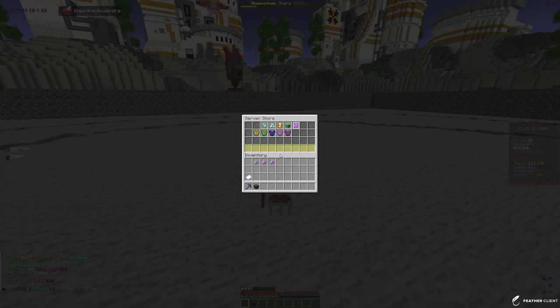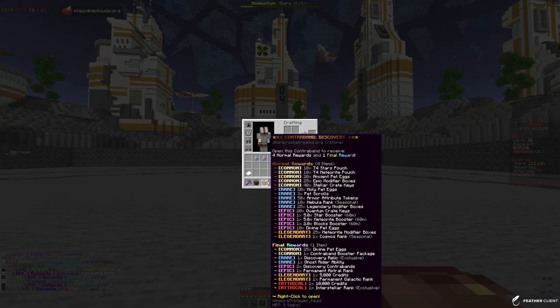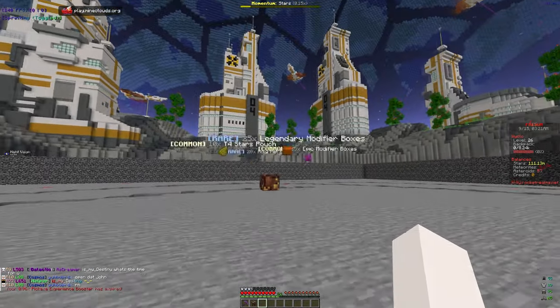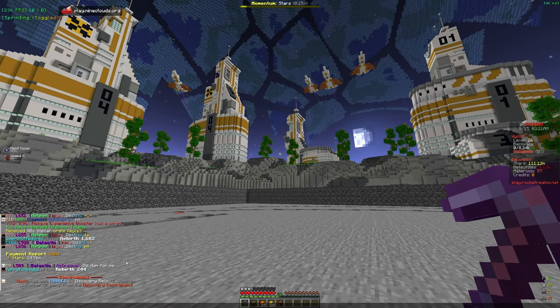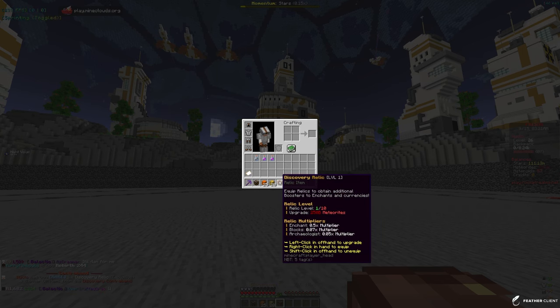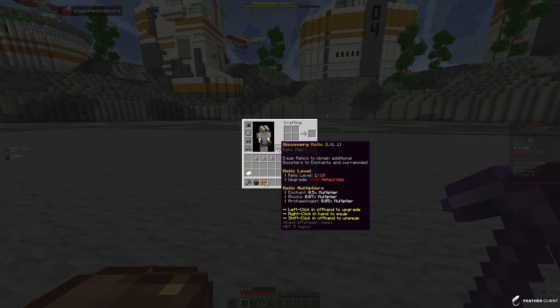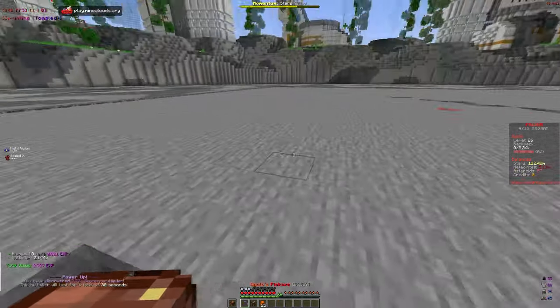We have 1k credits, which is enough to buy a contraband from the store. Let's buy one and throw it down. Opening it up — we got armor attributes, pet eggs, stellar crate keys, and a discovery relic exclusive. People are saying W in chat, so it might be pretty good. It says equip relics to obtain additional boosters: enchant 0.5 multiplier, blocks 0.07 multiplier, and archaeologist 0.05 multiplier. We equipped it in our offhand — really good!